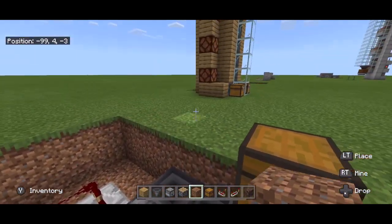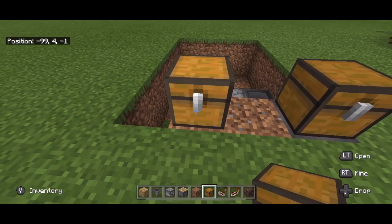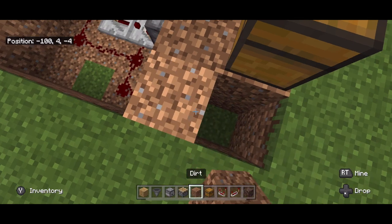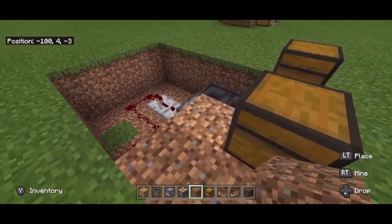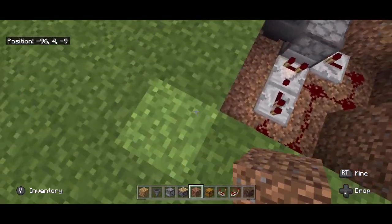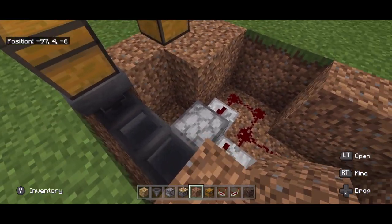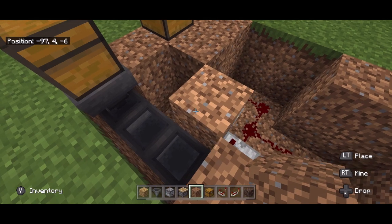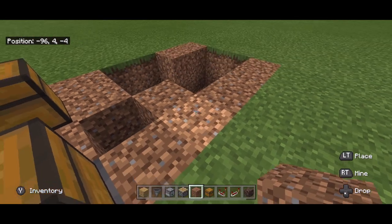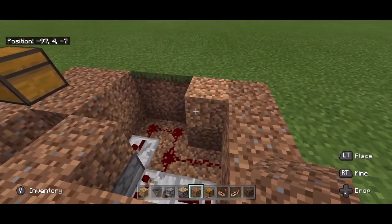I'm going to fill some space up with dirt there, there, and there — that way I know this is a complete funnel going up. I can go ahead and put another chest here and fill in everywhere else where I don't need that space. The reason I cut it out in a four by six is it's just easier to remember, but now you go back in filling in your space. You can put a block of dirt on top of the dropper and fill in these blocks as well. We're actually done down here so you can go ahead and cover up your wiring.